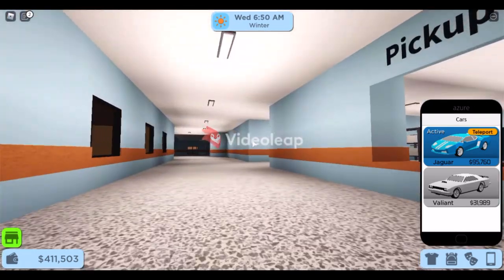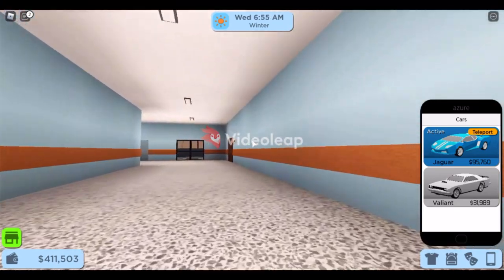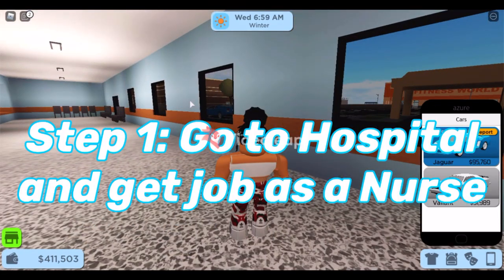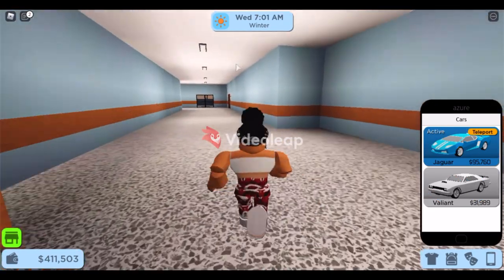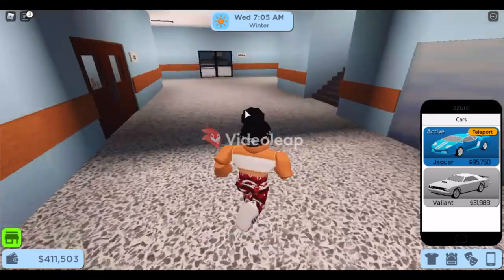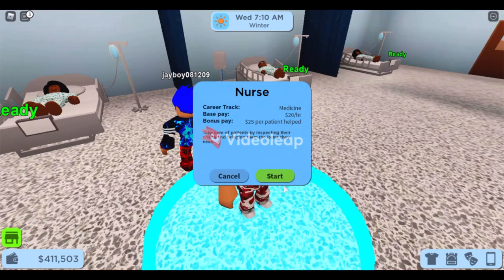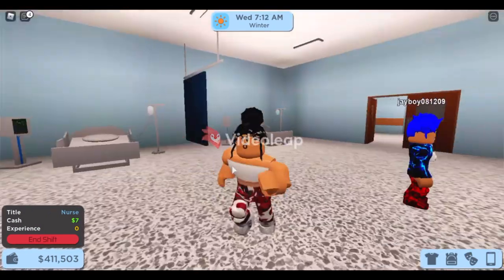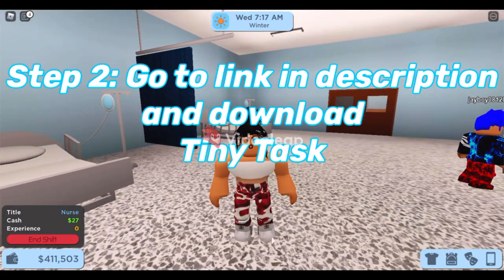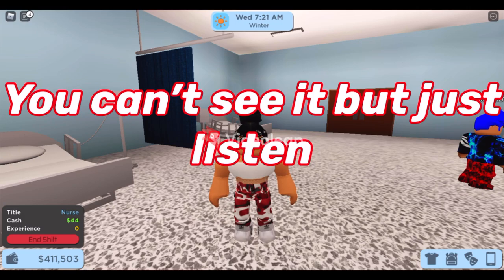The next method — I don't think many people know about this. You want to go to the hospital, which is right by the bank in front of the gym. Go to the hospital and get a job as a nurse. Start the job, then go to the link in the description and download a program called Tiny Task — it's like an auto-clicker keyboard recorder. Press record.